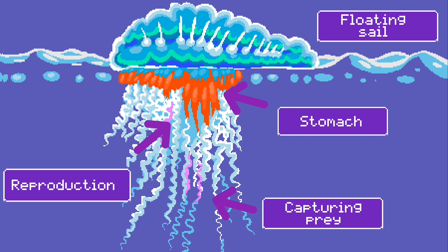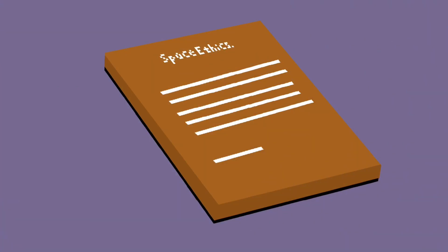One group specializes in catching prey in the form of tentacles that harpoon prey with nematocysts. A second form keeps the animal near the surface of the water, taking on the form of an inflated sail. The remaining forms specialize in reproduction and digestion of food.